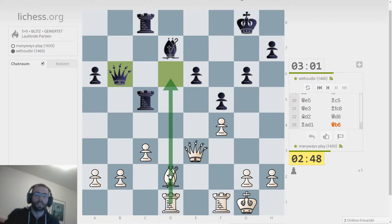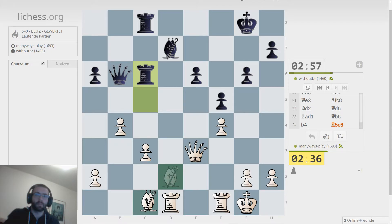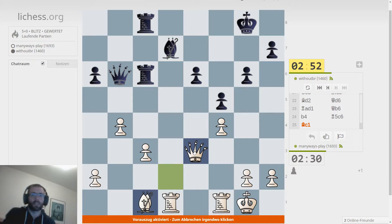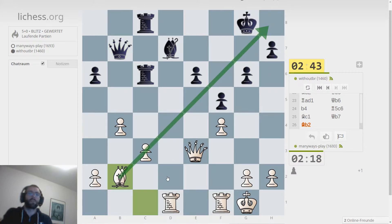He denies that. Now we should probably go offensively because we are protecting this pawn twice while it's attacked twice as well — everything is fine there. Let's move attacking d7. If it takes, I attack back for the queen, and I hoped he was trying to get onto the c3 pawn, but he saw that unfortunately.